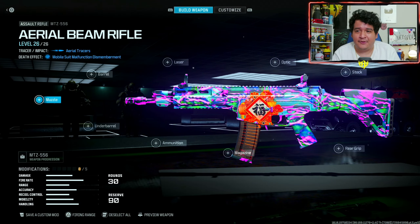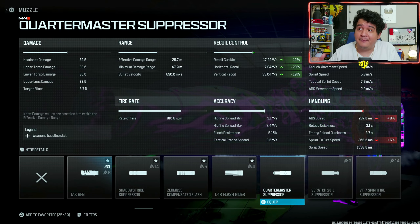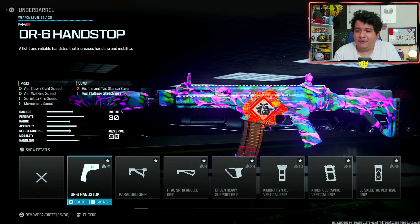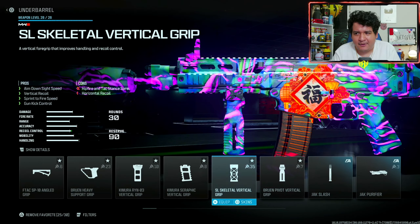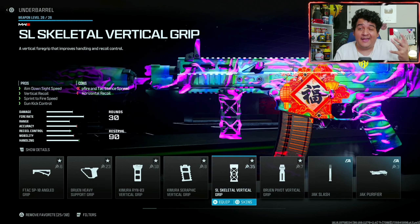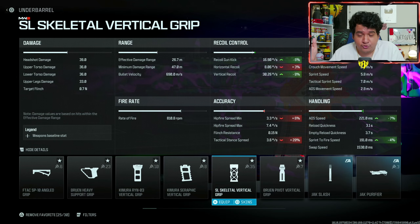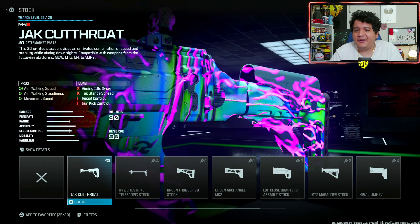Starting things off with the muzzle — the Quartermaster Suppressor, basically the meta suppressor in this game. Keeps us off the minimap and gives a 12 to 23 percent boost in recoil control in all directions. For the underbarrel, on this gun in particular I like the SL Skeletal Vertical Grip — helps our sprint-to-fire speed and ADS speed by four to seven percent, making the gun snappier, and gives six to eight percent recoil and vertical recoil control boost.